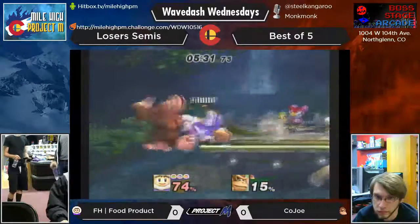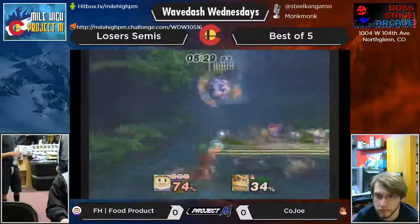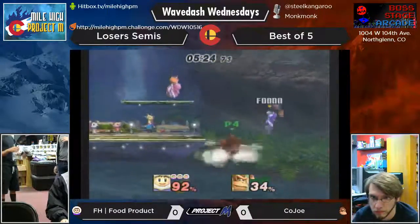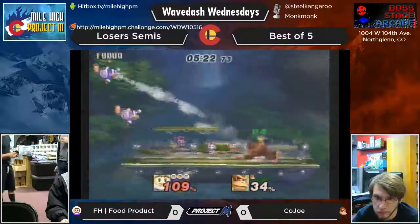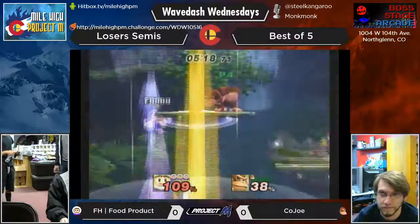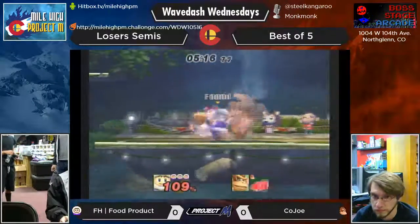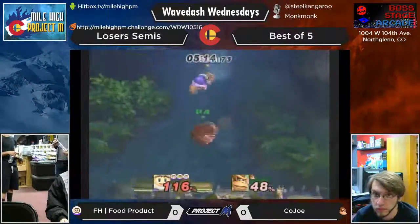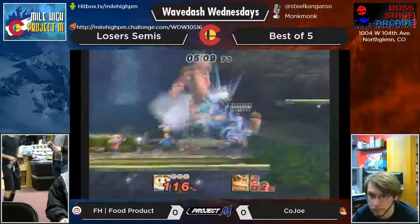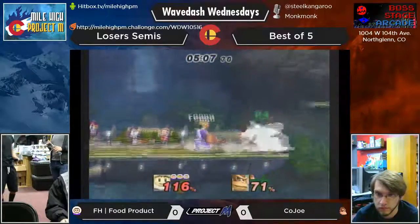Because he'll do forward throw and then re-grab out of that, but then forward throw into side B — so you DI wrong. Exactly, because you have to smash DI out of that forward throw. But if you do that and he side Bs, you get caught again. And if you DI up, he'll up smash you to kill you. DK is just a really hard combo weight too.